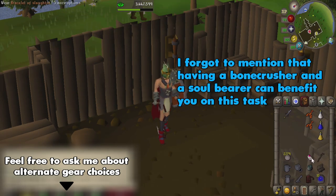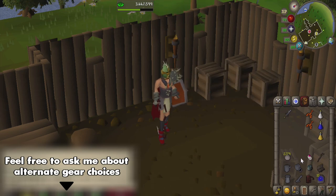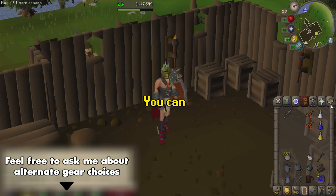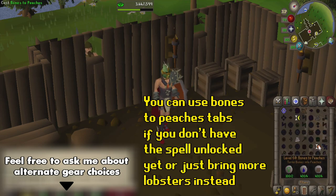We will bring an additional Bracelet of Slaughter with us, just because the first one will definitely be all used up. We have a Dramen Staff to help us get there. We are going to bring a Gem Bag and a Seed Box for the drops from the Dagannoth. In the Rune Pouch, we're actually not going to have Alch or Bow Runes — we're just going to have some Runes for Bones to Peaches to help us heal throughout this, and we're going to have some House Teleports to help us get out of there.